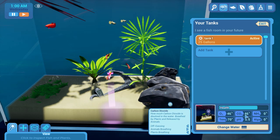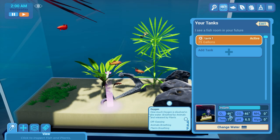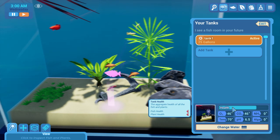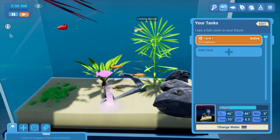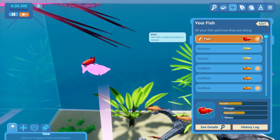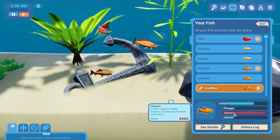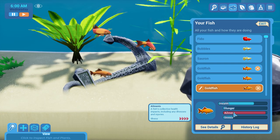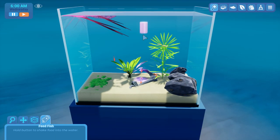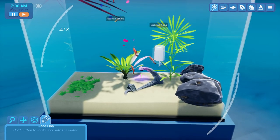O2, CO2 — animals breathing — how much carbon dioxide, O2. Fish health, plant health. What's wrong? Fiddle is unwell. How — needs: ailed. Ailment — a fish's collective health impact including any illness and injuries. I can give you food — food helps recovery. No?